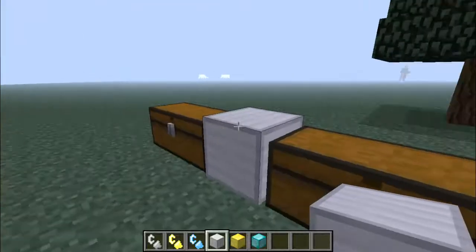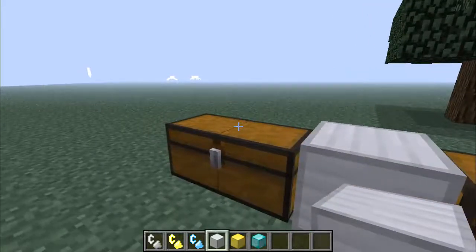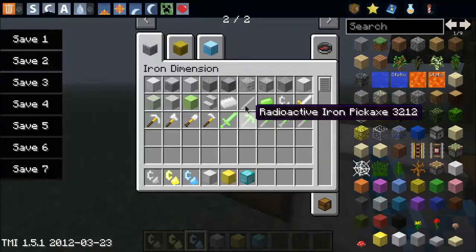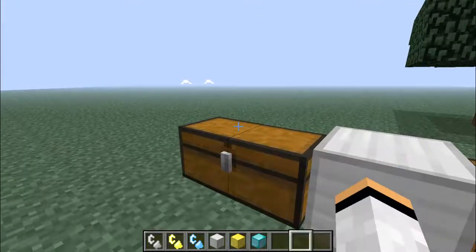On the forums, or on Planet Minecraft where I got the mod, the only crafting recipes listed — there are no crafting recipes for any of these flint and steels, no crafting recipes for the sticks, and no crafting recipes for the planks and all that. So I've no idea how to make them.